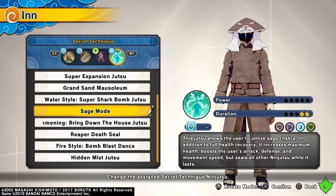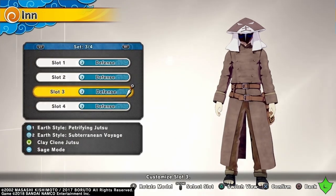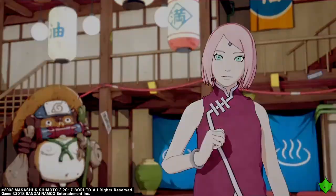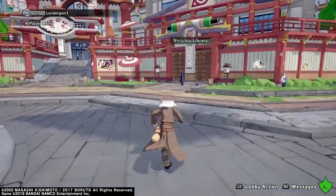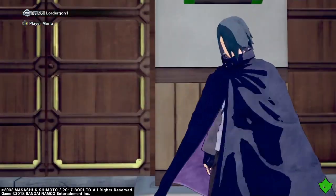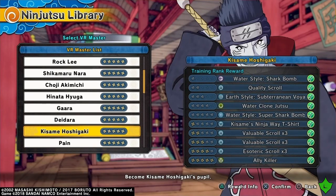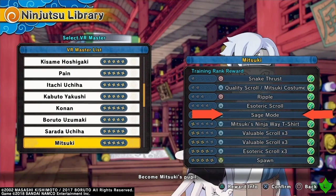This build doesn't require any DLCs. All you need to unlock is subterranean voyage, clay clones, substitution jutsu, and sage mode. You don't have to worry about petrifying jutsu because that comes in the game already as the default jutsu for defense types. You can find the other jutsu by unlocking them from VR masters — subterranean voyage comes from Kisame, clay clone substitution jutsu comes from Daedra, and sage mode comes from Mitsuki.